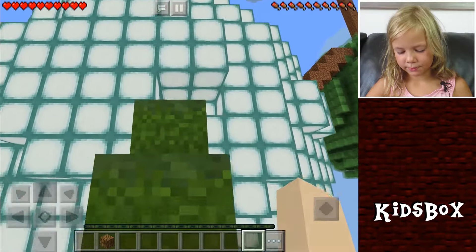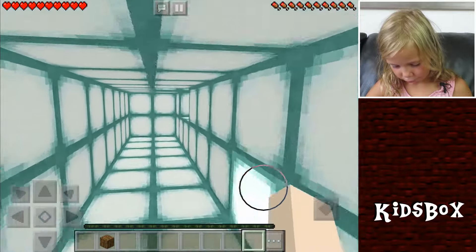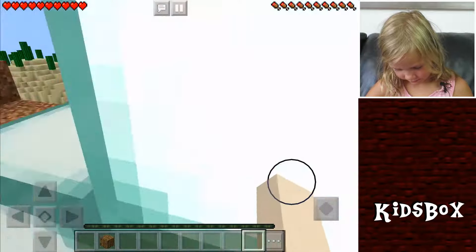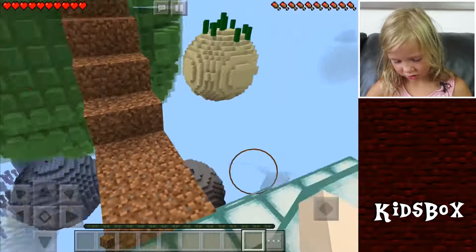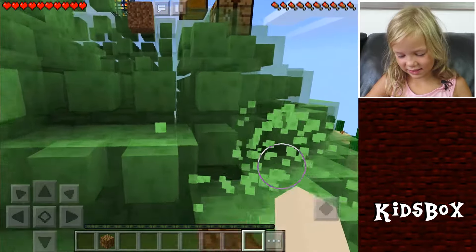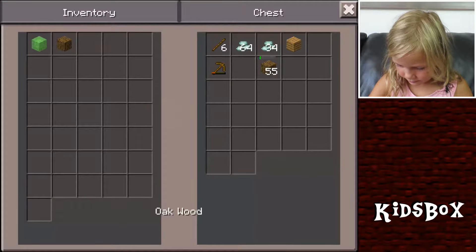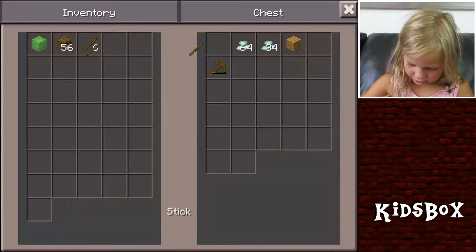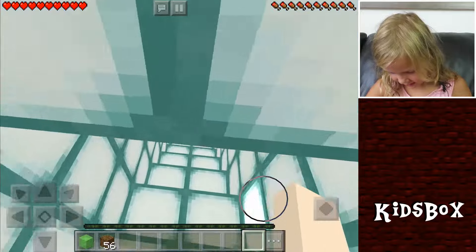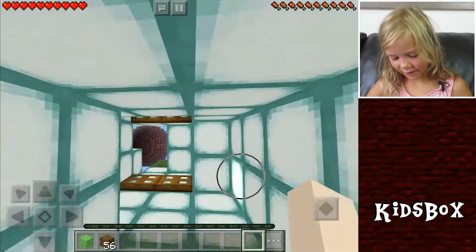Jumpity jump, jumpity jump, jumpity jump, jump jump jump. I love jumping, especially on this slime block planet. I'm going to make a trampoline — it's going to be so much fun. And I'll take my sticks. I'm going for the rest of the stuff. Hooray! Now I can make my fences.